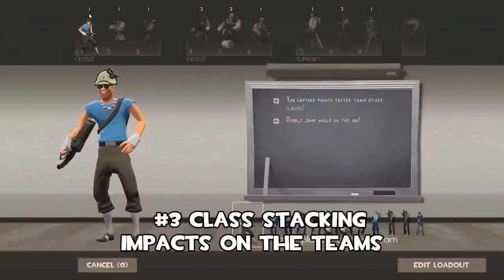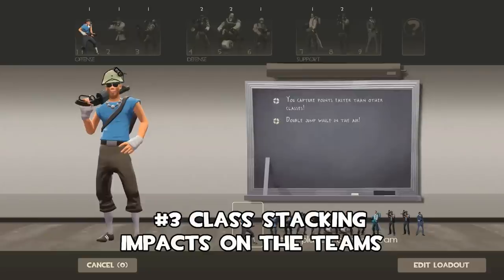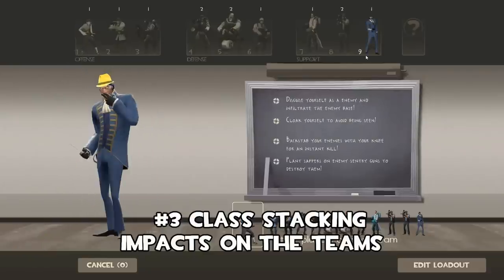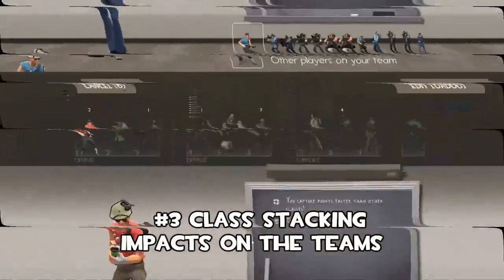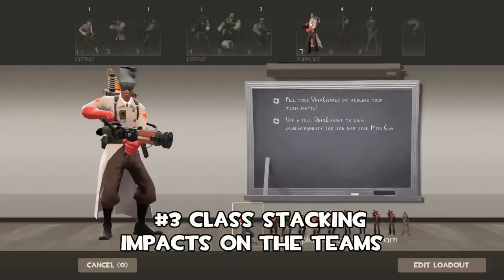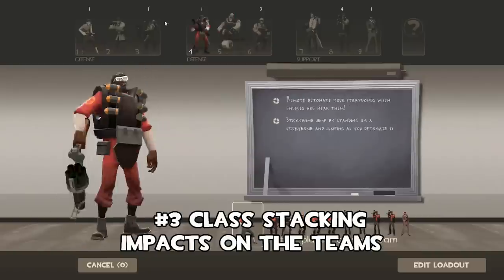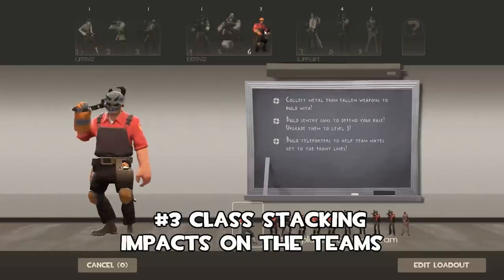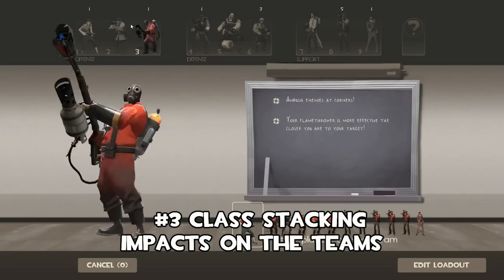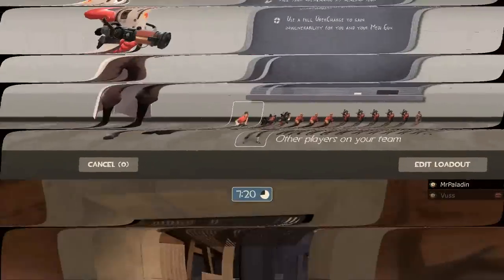Next thing you want to learn is about class stacking. The maps in Team Fortress 2 are balanced for 24 players — that means 12 players on a team. With 9 different classes, if you have more than 2 of any one class, you are going to miss something. Here this team is missing a medic and doesn't have much offense — very defensive, very susceptible to spies with the engineers and snipers.